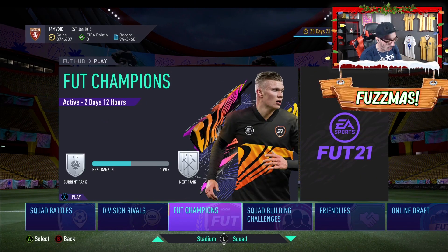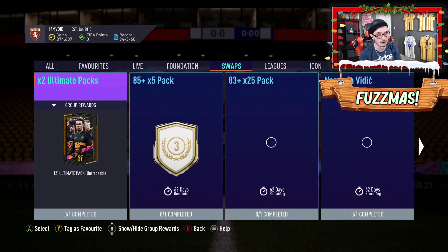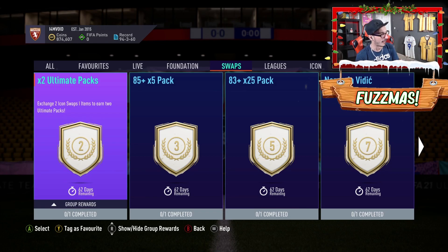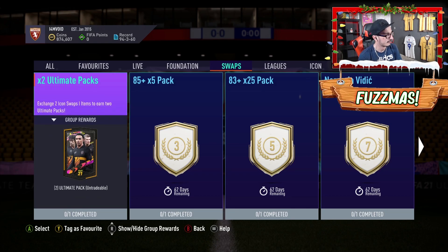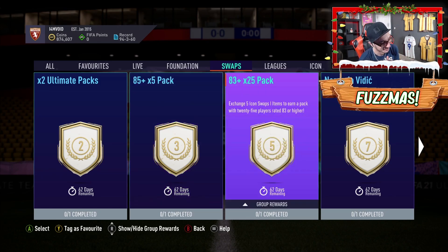Icon Swaps is here, and this is sensational grindable content from EA — it is brilliant. For two Icon Swap tokens, you get two ultimate packs — untradeable, as always. Three tokens gets you a times-five 85-plus pack, which is five 85-plus players in packs — very, very good. For five tokens, you get 25 83-plus rated players, which is nuts. It's basically the ultimate pack with guaranteed 83-rated players in there. I think that's brilliant.